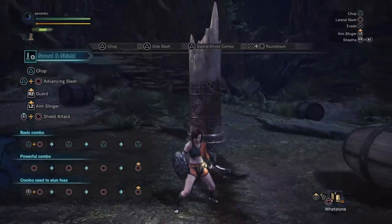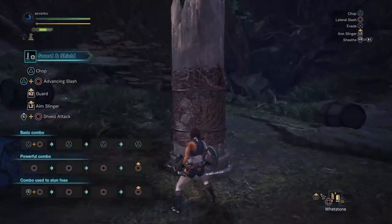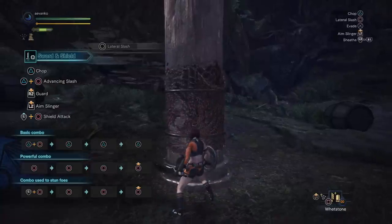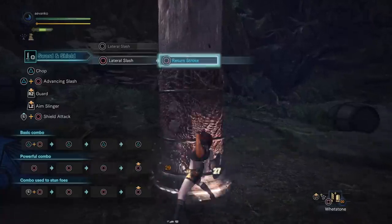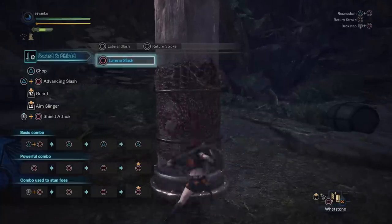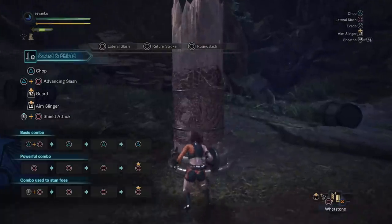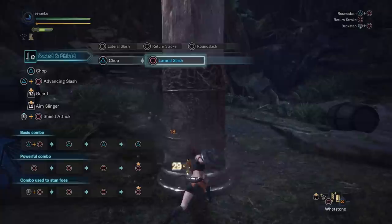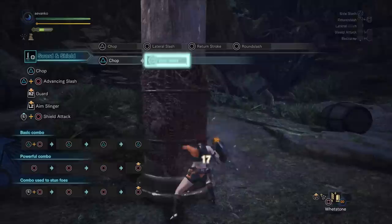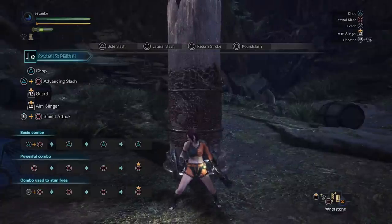Now let's check out the circle button combo, which the game calls the powerful combo. The triangle attacks are generally faster and a bit weaker, while the circle button attacks are a little more powerful. Pressing circle does a lateral slash, press it again for the return stroke — a nice one-two combo that keeps you in place — and press it one more time to do the round slash. At any time you can mix the triangle and circle combos together. How you want to mix and match is really up to you and depends on how much of a window you have.